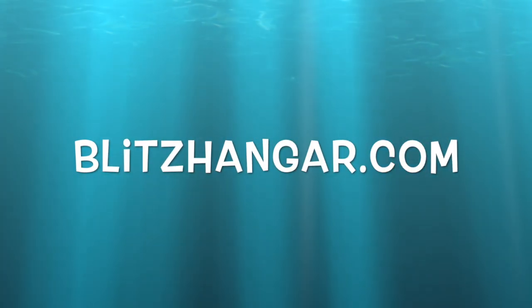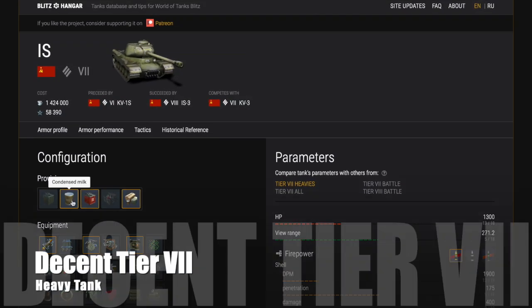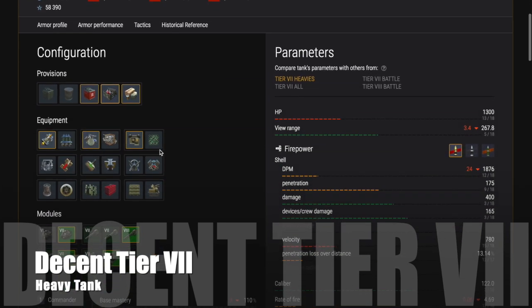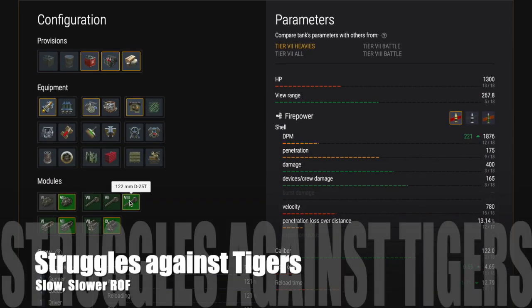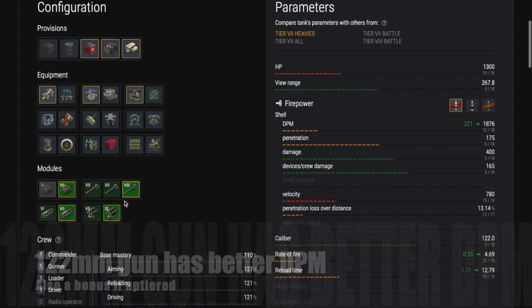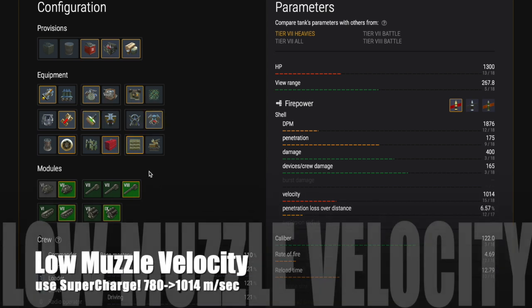We're going to have a look at the tech spec in blitzhanger.com. I have to say I like this tank — it is a very decent tier 7 heavy tank, I prefer it to the KV-3. It struggles against Tigers, as does the KV-3, basically because it's slower and has a slower rate of fire. But it does have a 122mm gun which has better DPM, and it's also a bonus if you're up-tiered because it will pen those big tier 8 heavies.